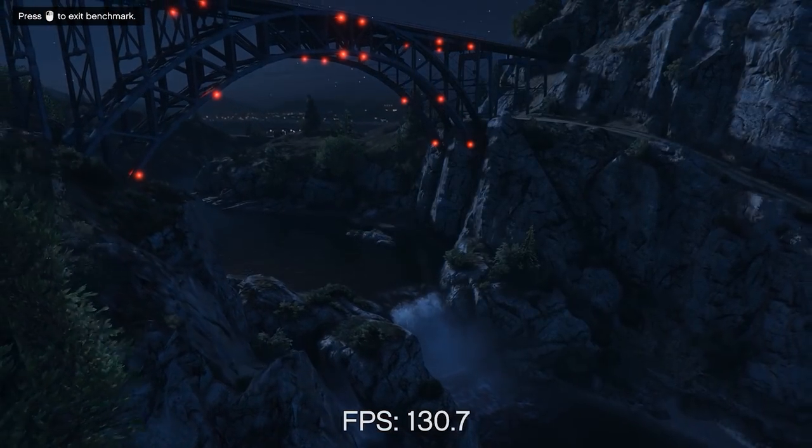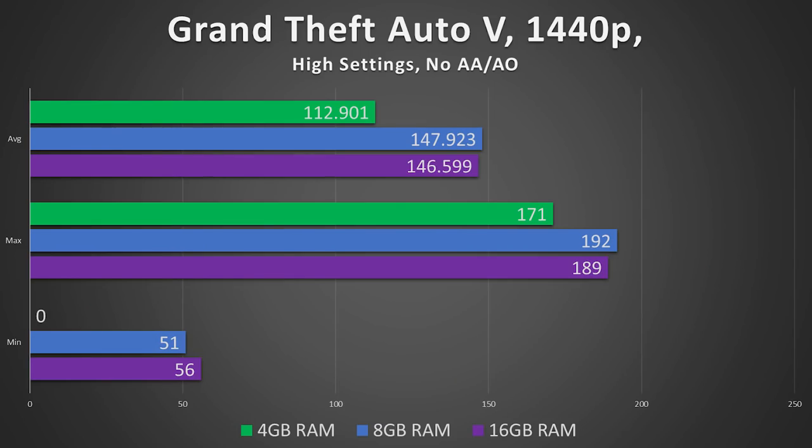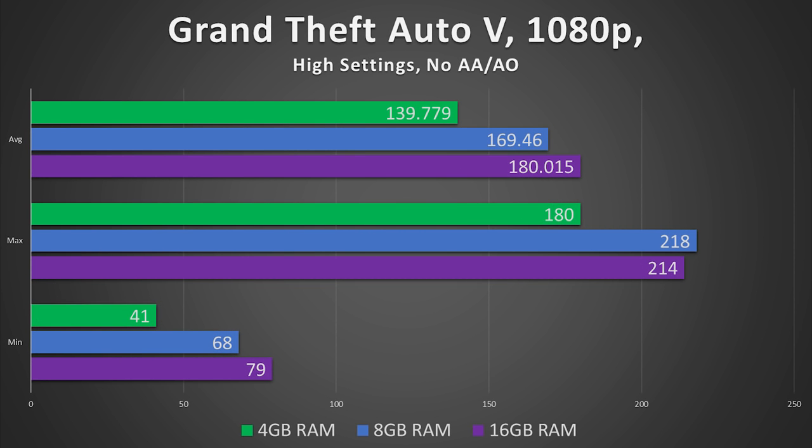GTA 5, an excellent blend of GPU and CPU-intensive scenes, reveals much of the same. The difference between 8 and 16GB is negligible, and we only saw a 25% reduction at 4GB. But while our average and maximum was on par, infrequent stuttering occurred, resulting in a minimum of 0 according to both FRAPS and the in-game benchmark. Lowering the resolution to 1080p changed the story though, and across the board, 4GB was acceptable.